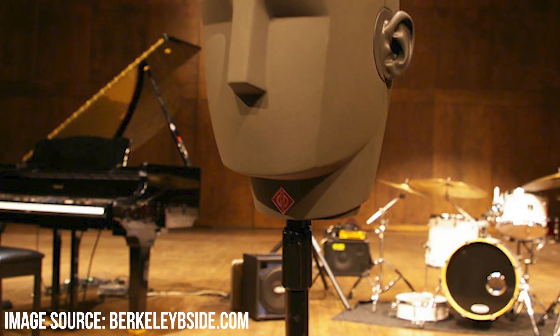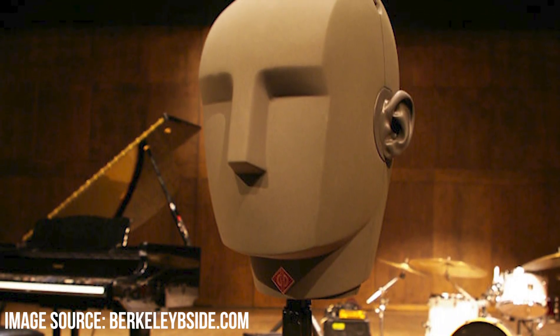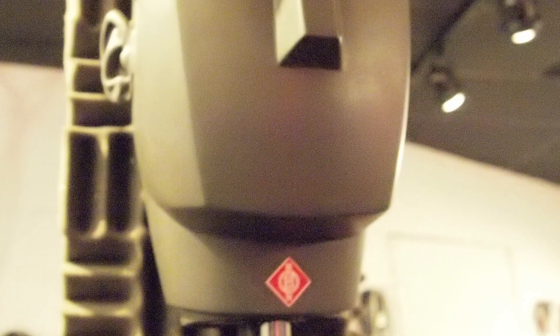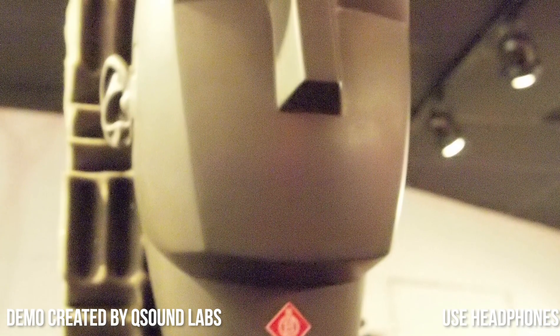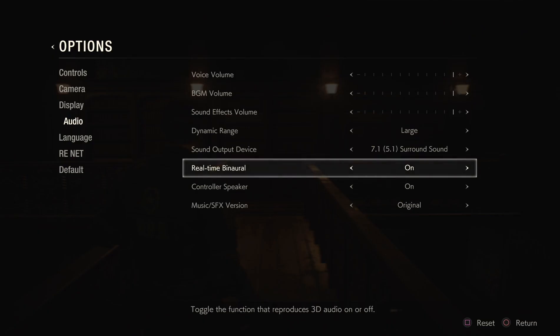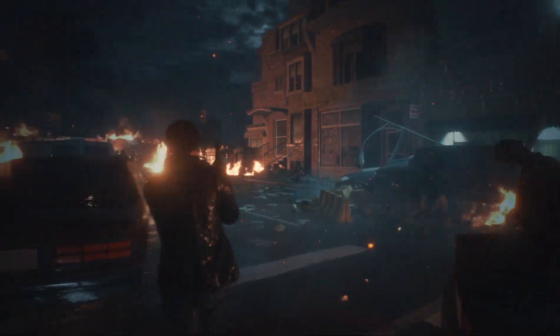Firstly, Resident Evil 2 supports real-time binaural audio. A binaural recording is typically created using a head mic, which places microphones within the ear canals of a fake head, simulating the way sound works when entering your ears. We've seen this before in games such as Hellblade and Corpse Party, but Resident Evil 2 specifies real-time generation, suggesting that the audio is manipulated to simulate this effect. It works surprisingly well in the game, even if it only seems to apply to certain sound effects.